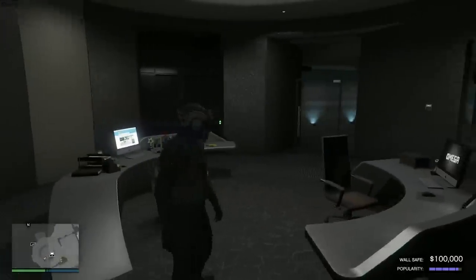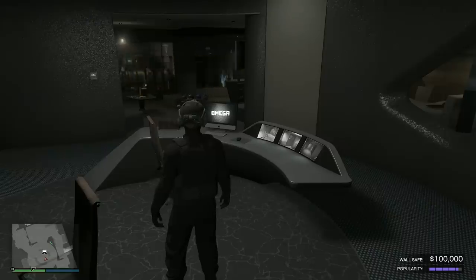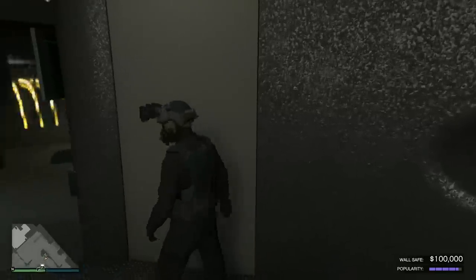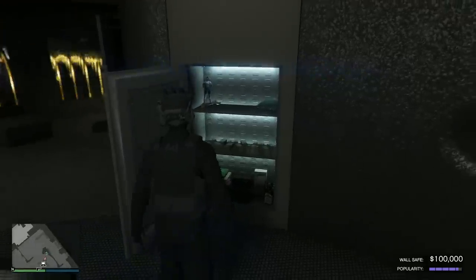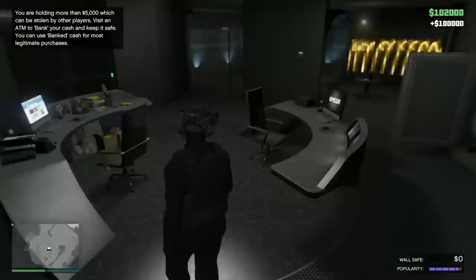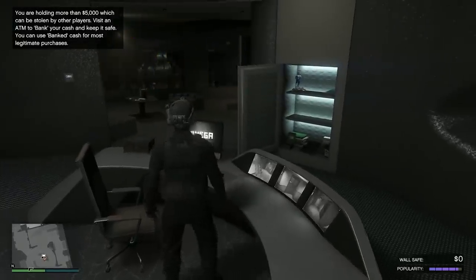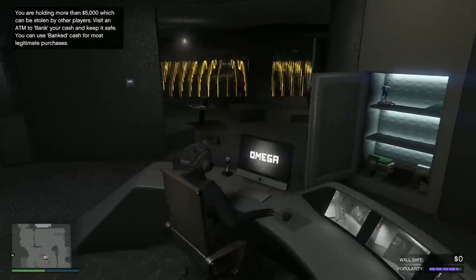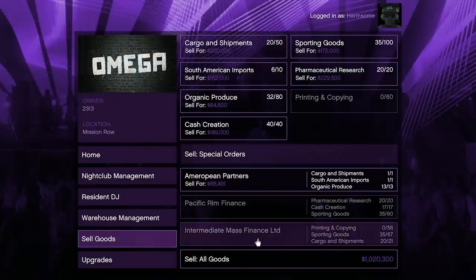You're going to need a nightclub in order to make this money - it's a very key component. As you can see, I've got a hundred thousand dollars in my wall safe right now, and we're going to collect that. Your wall safe maxes at $250,000, and to max it out takes around seven to eight hours. Every 48 minutes you get a payout - the first two payouts are $50,000, the third is $45,000, and then it deteriorates more as your popularity goes down.